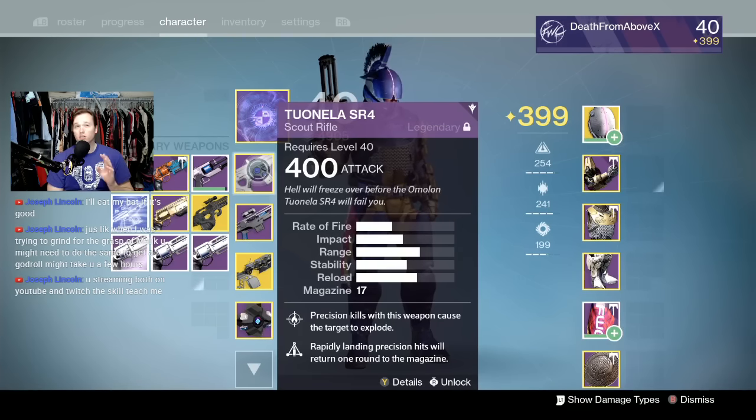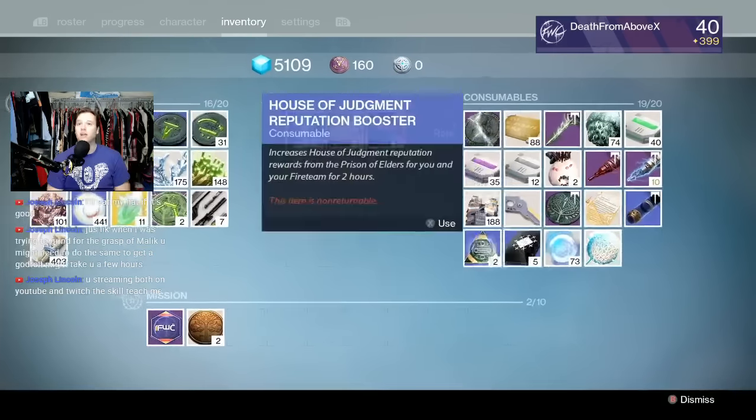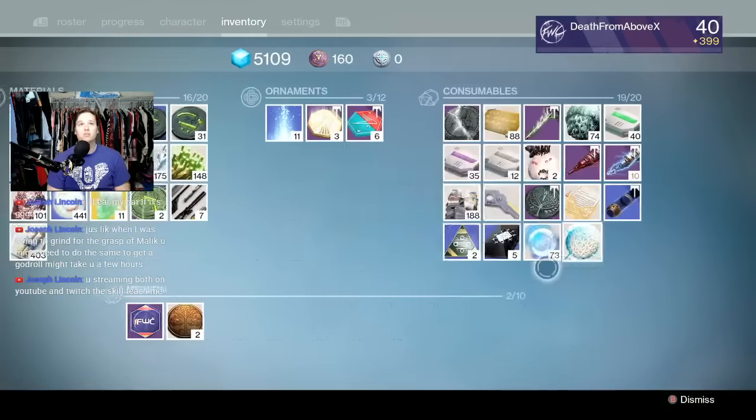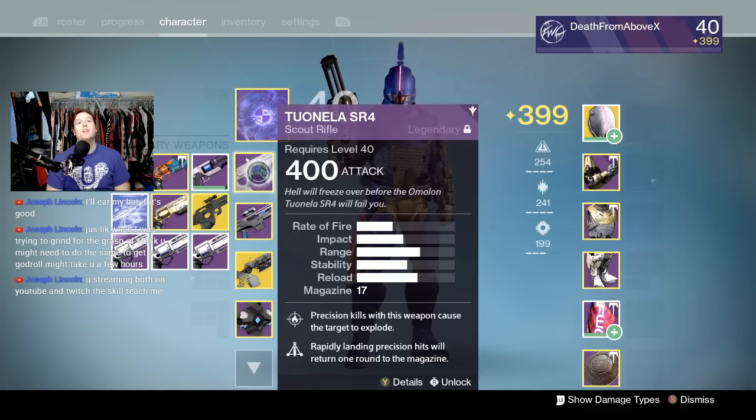I got through four strikes this morning in 45 minutes. Note: you can only hold five skeleton keys at a time and this 320 strike will not give you any more. I used all of mine and got three Imago Loops to drop off of four strikes. Two of them were kind of garbage; the third one I haven't looked at yet.